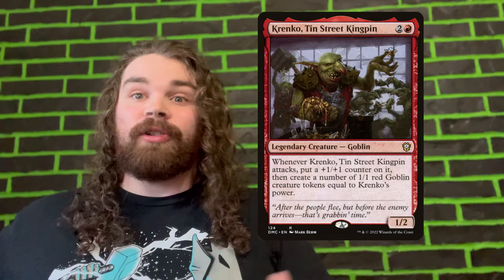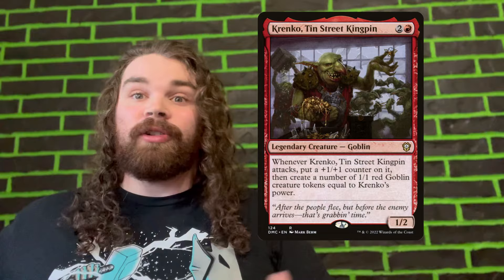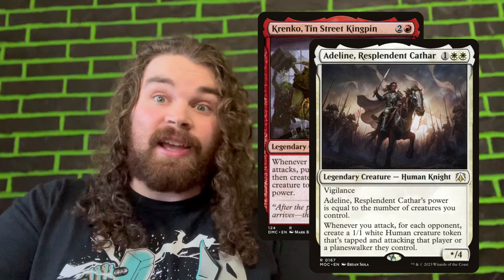We're going to play a lot of cards that generate a lot of 1/1 creatures — Krinkos, Adelines, anything that makes a 1/1 creature, we're shoving it in this deck. Then we're going to play some cards like Pyrohemia to just draw our entire deck. The ending of the game is going to happen with something like a Goblin Bombardment, Purphoros God of the Forge — anything that deals damage whenever a 1/1 creature attacks, enters the battlefield, or dies — we're going to be dealing damage to our opponents, and then our commander is going to be triggering her second ability, killing them.